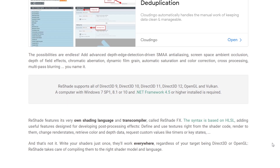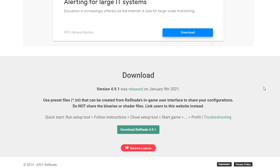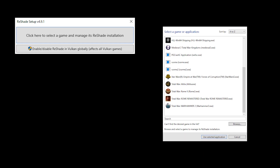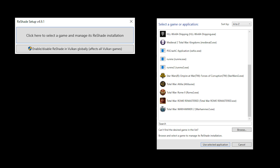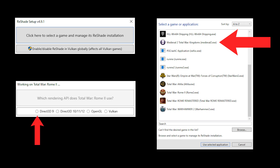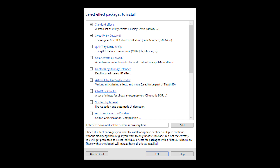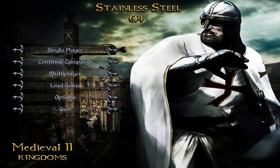To install Reshade, go to the website — link in the video description — and scroll to the bottom of the page until you see the download button and hit it. Once downloaded, run the Reshade setup program and select Medieval 2 as the game. Because it runs on DirectX 9, select the first option. This will take you to a screen with lots of unchecked boxes — check all of those and hit OK. Reshade will then download all the files, giving you essentially all the tools available to enhance your in-game graphics.